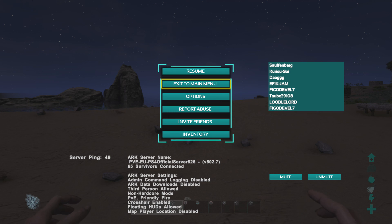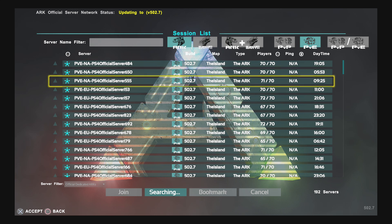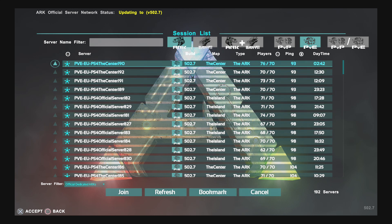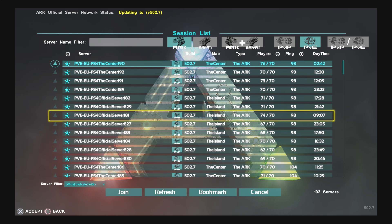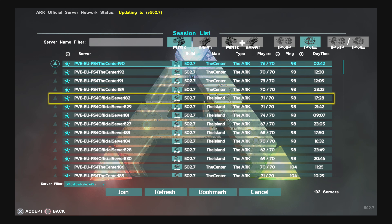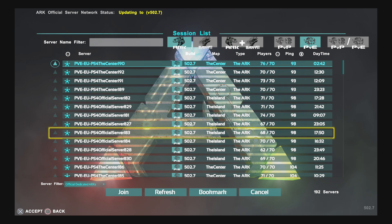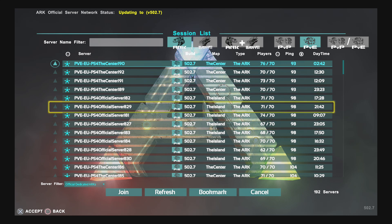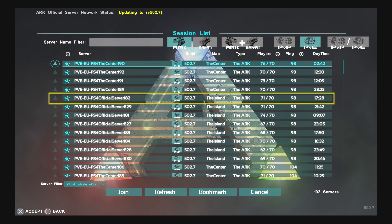The reason you need to do this is because bookmarks do not work currently. Bookmarks very rarely work — I don't even think they work on Xbox. So don't ever leave a server unless you've actually written down the server name, and make sure you write it down before you leave.